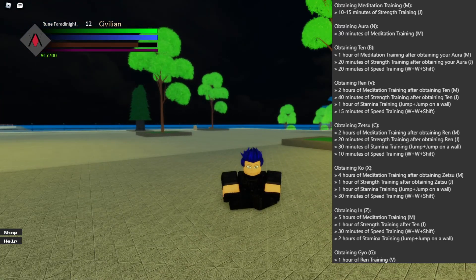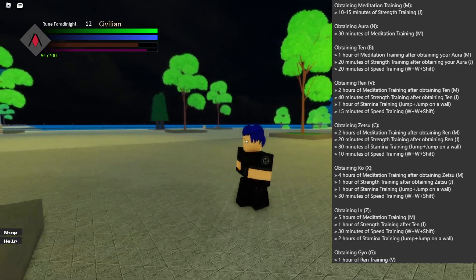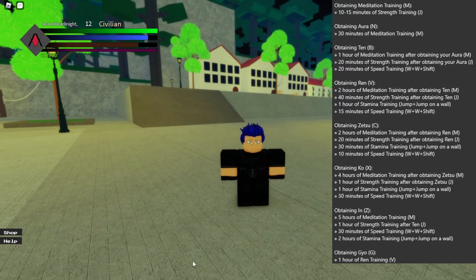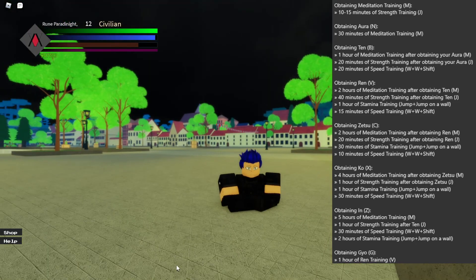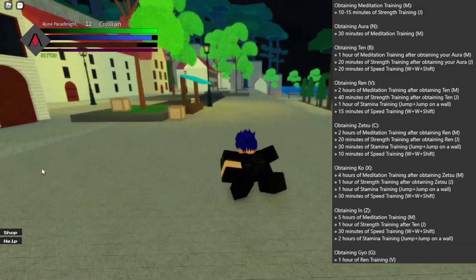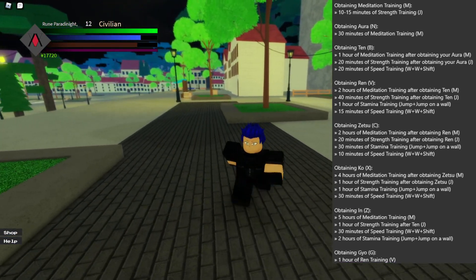Meditation just displays this little animation. So once you do that, the next step is to obtain your aura. Your aura is simply this - when you obtain it you can press N and it displays it. Everyone will have a different aura color; I have orange. You can change it by buying stuff in the shop. You have to do 30 minutes of meditation, just sit here for 30 minutes, and then you'll obtain the aura. Once you do, you'll know because it will display a gold sparkle effect showing you learned something new.